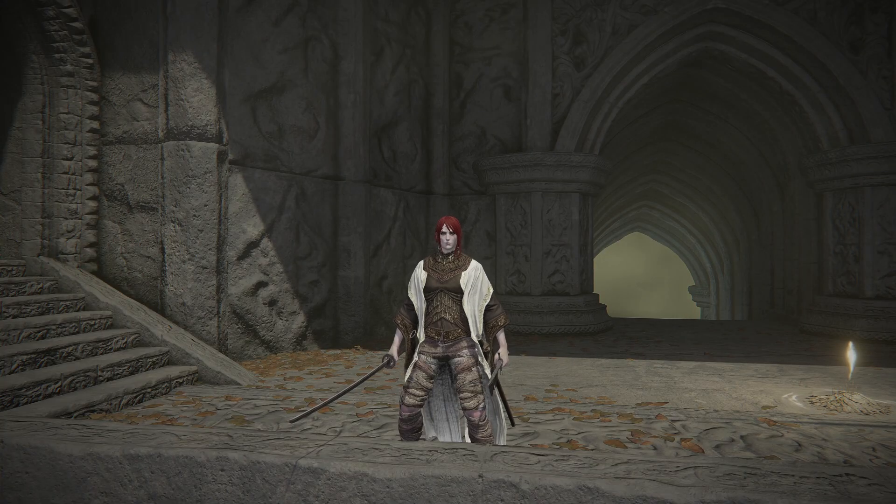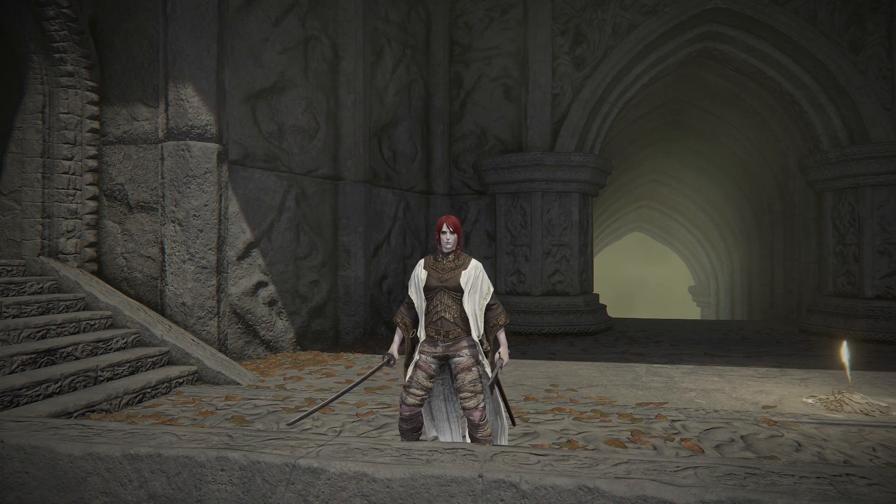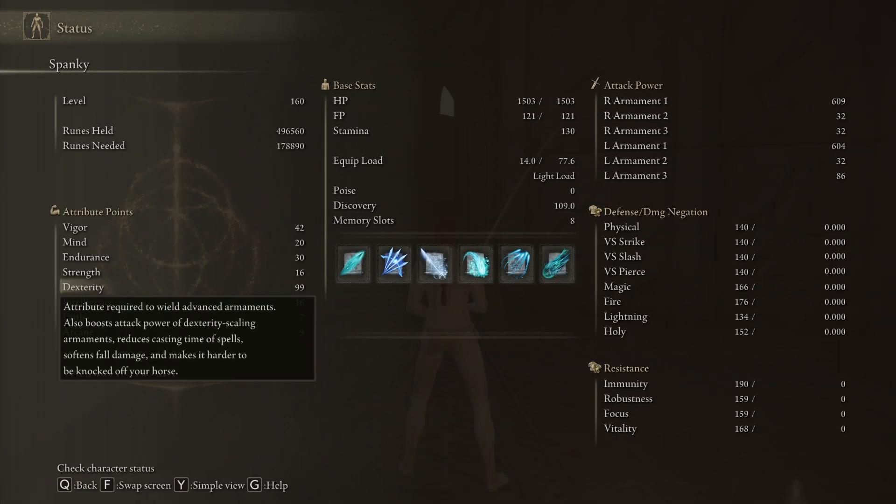These weapons are apparently considered dexterity weapons, and by dexterity, people apparently mean fast — not the actual character attribute dexterity. The dexterity attribute itself is not really that great unless you're playing a caster, because in that case it increases your casting speed. Dexterity does not increase your attack speed. The only thing that affects your attack speed is the weapon you're using. Dexterity also makes it harder to be knocked off your horse and reduces fall damage.